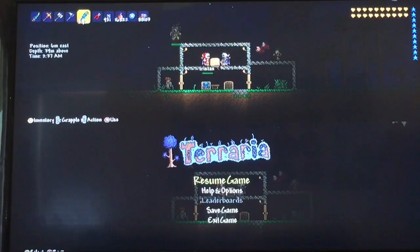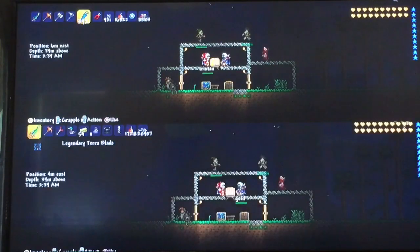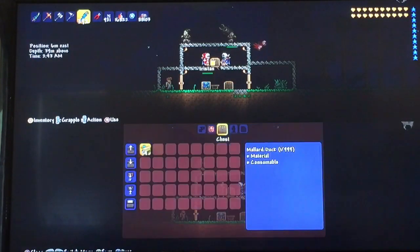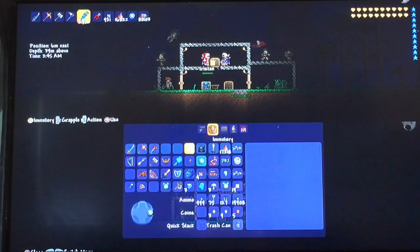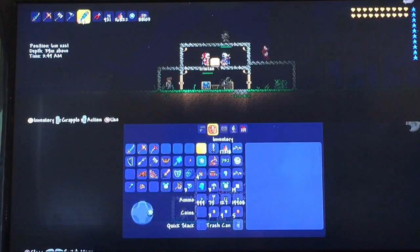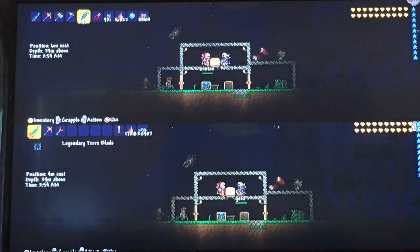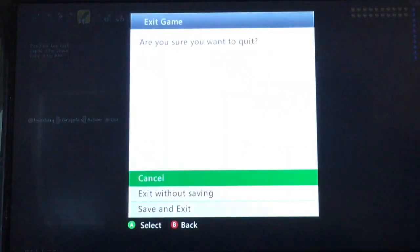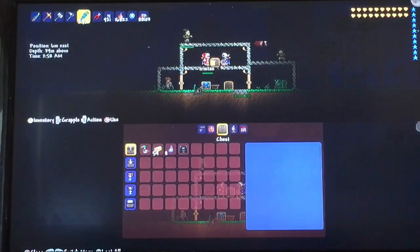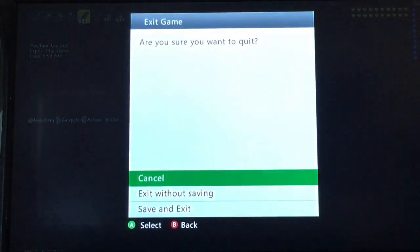If your game freezes at this time, you cannot do the glitch — you can try again but it might not work. Put the items back in the chest, and if it freezes I'd try doing it on a different world. Then you have to exit without saving after you put the items in the chest.